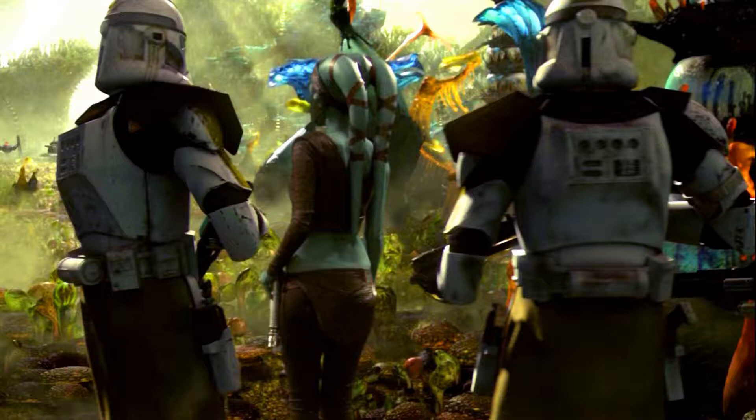Make for the fungal tree and establish your position. Eliminate any remaining droid forces. The CIS offensive is being mounted from the fungal tree to the south — advance on their base of operations and take out their primary defense turrets. Now let's take care of the remaining CIS forces. The Separatists' assault on Felucia has been severely crippled. We have them on the run.